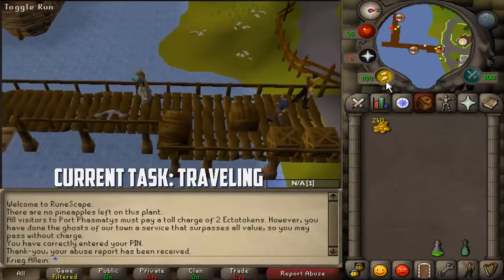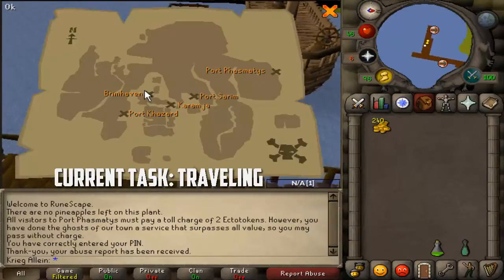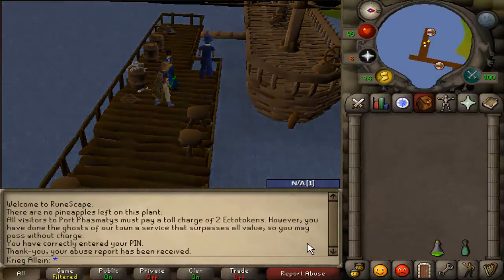Head over to these trade ships, right-click and hit charter, then click Brimhaven and select okay. It'll cost either 480 or 240 gold depending on whether you have the ring of Karos.